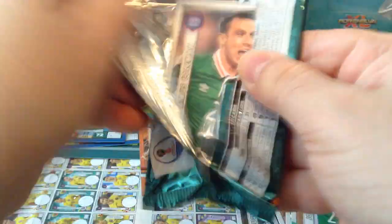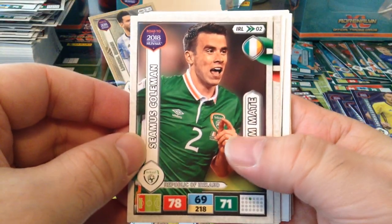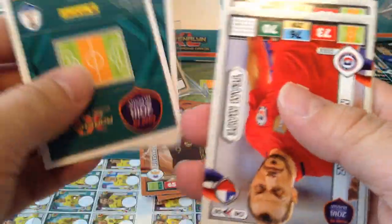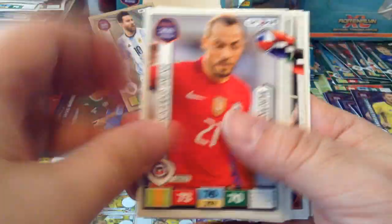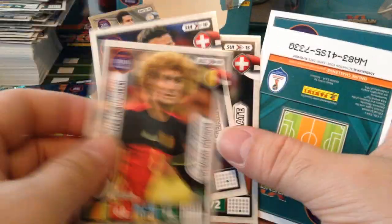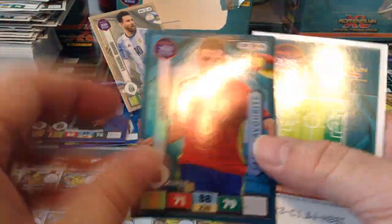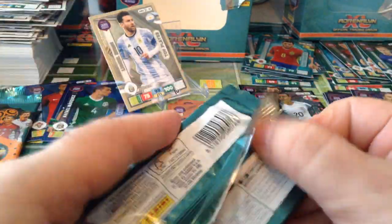Alright, we're coming close to the end of the box. Here's Seamus Coleman base card. Swiss special. Fans Favourite Koke. And Gold Machine Jiménez again — he comes out a lot as well, the Mexican fella.